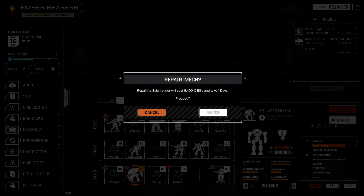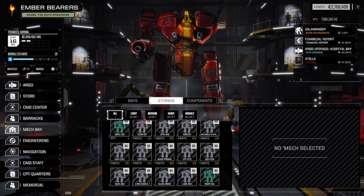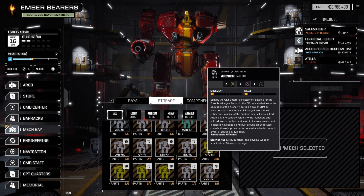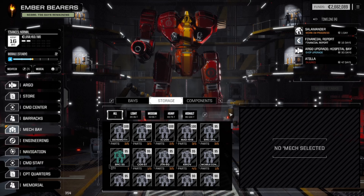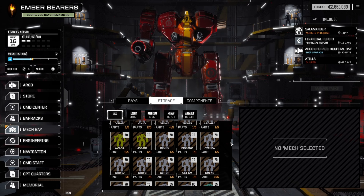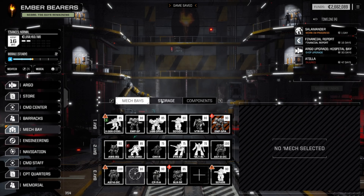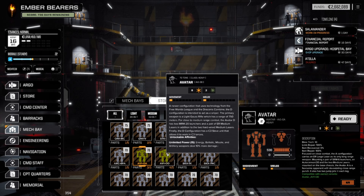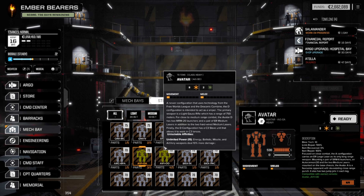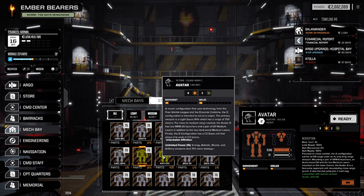A little repair on the Salamander. Storage. We can get an Archer — let's get that one, ready it. The mech you wanted is back online. Anybody else while we're doing this? Go to the mech bays. In storage, we will go — an Avatar OA, 70-tonner. And a pair of SRM-6 launchers, an Autocannon-20 and two medium lasers. That sounds pretty fun.